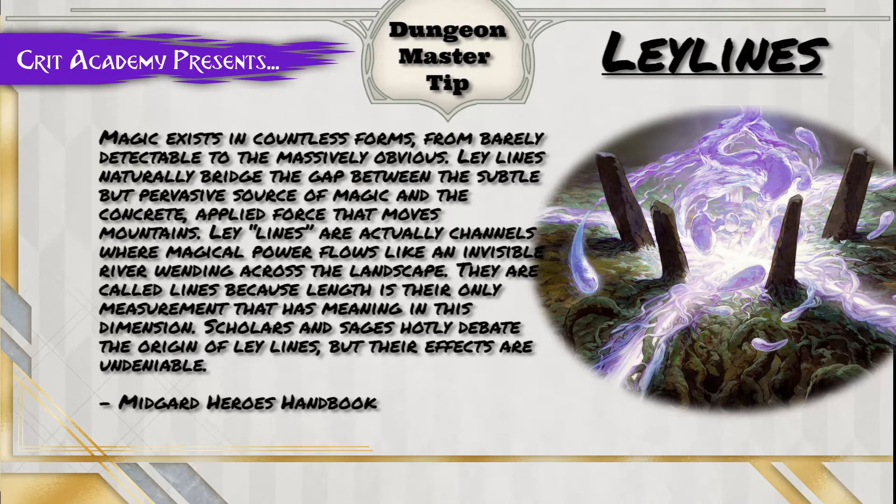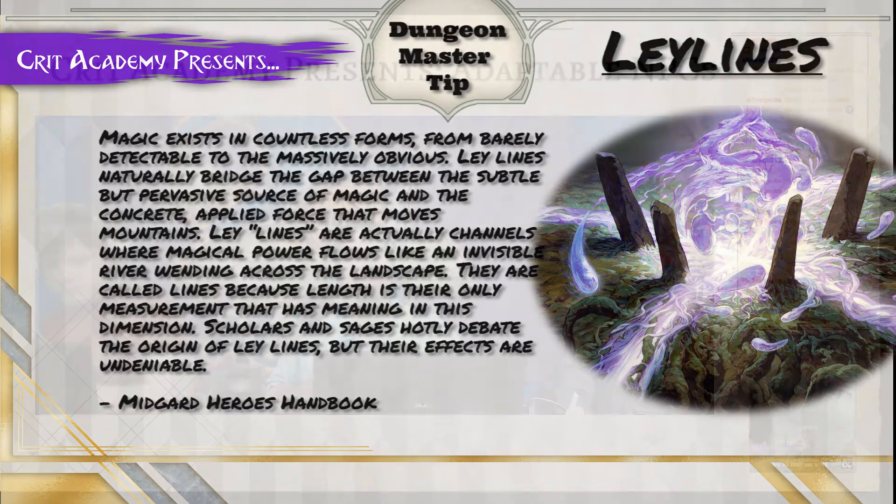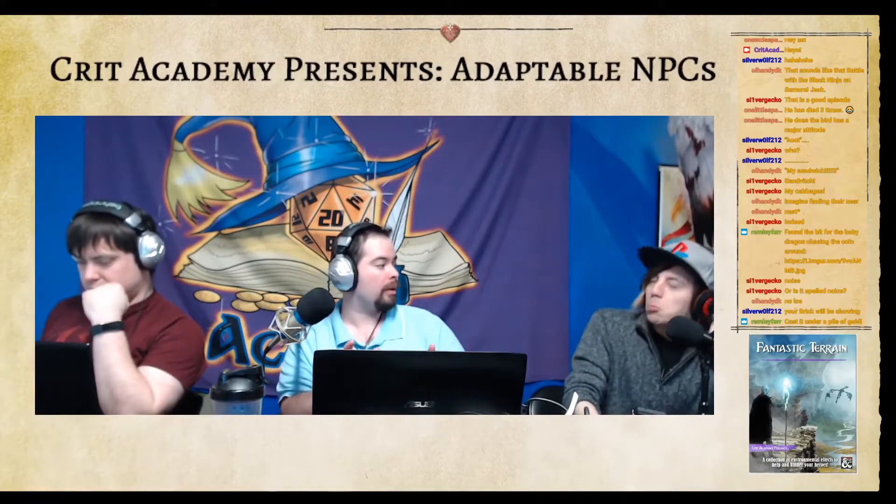Ley lines are actually channels where magical power flows like an invisible river winding across the landscape. They are called lines because length is their only measurement that has meaning in this dimension. Scholars and sages hotly debate the origin of ley lines, but their effects are undeniable.